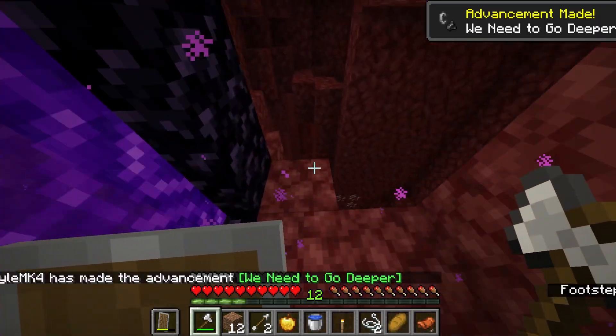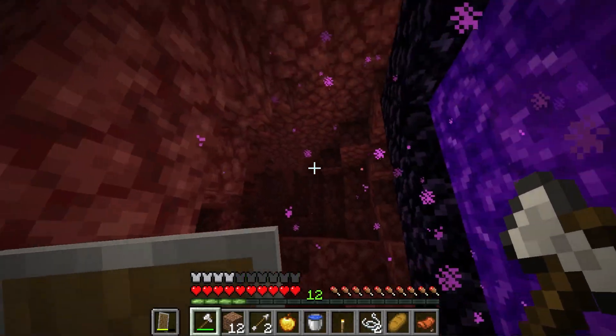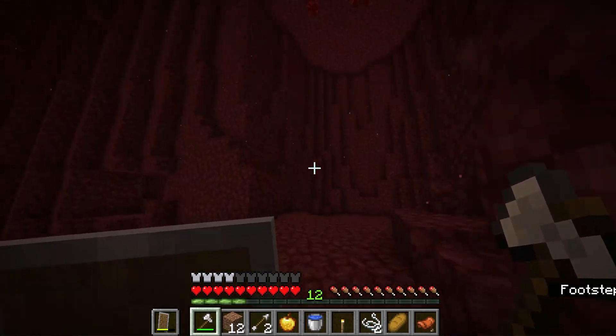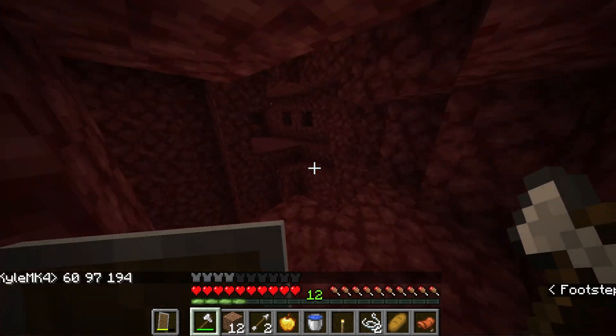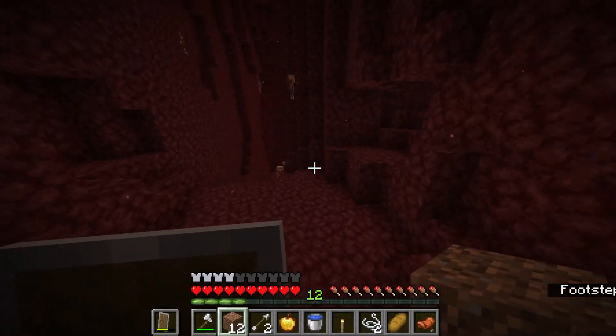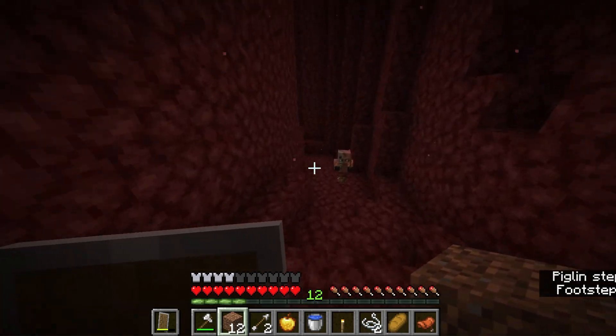Oh no. I don't want to have to break any blocks. This is a problem. I need to try to find a way to get out of here without breaking anything. Coordinates have been saved. It looks like this might be our best option to get out — I don't have too many blocks I can use to get away, so that's kind of a problem.